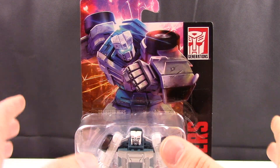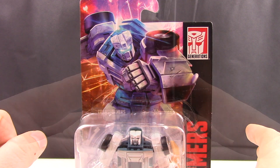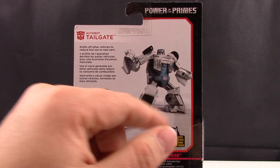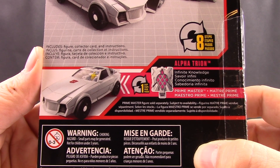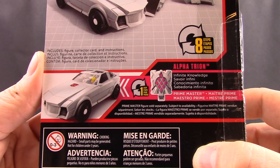On the top we have a very detailed picture of Tailgate in action ready to go. On the side we have the exact same picture of Tailgate, and on the back of the box we have a picture of Tailgate in his robot mode as well as his car mode. With a closer view of the package we see how Tailgate interacts with the Prime Masters, which works the same as if you had a Titan Master — you can just place it in there instead of the Prime Master.